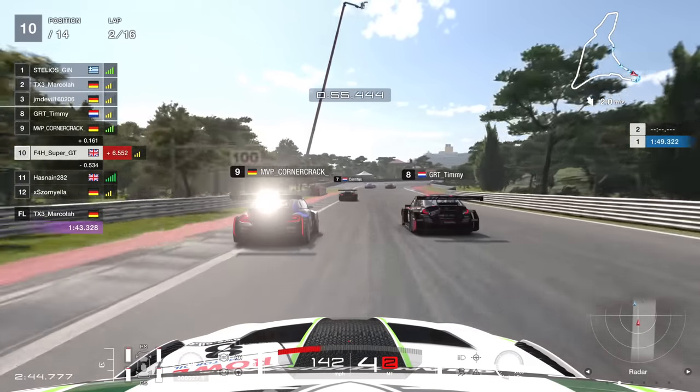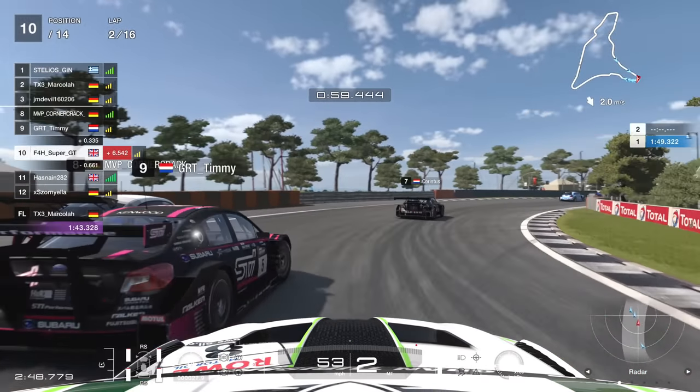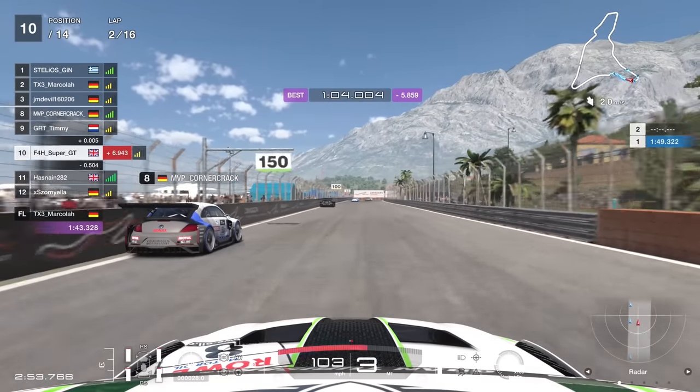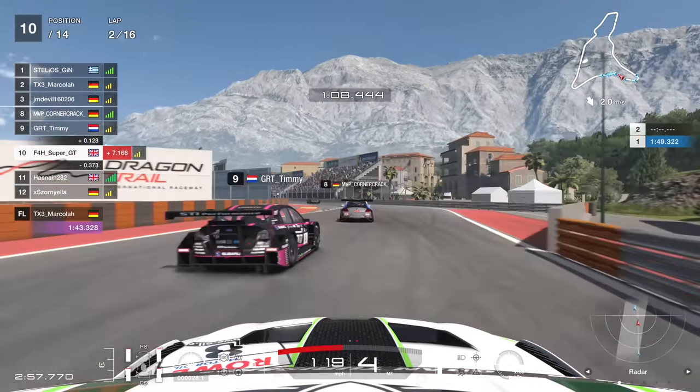Down the hill, next lap — lap number two. I'm in P10. I'm going to try to go underneath this Subaru. And is it going to work? Not quite — I'm on the outside, and I just do not fancy going side-by-side with anyone into this area of the circuit.